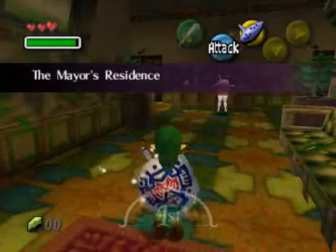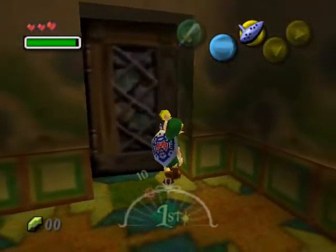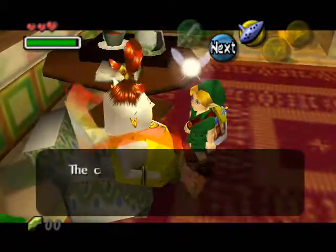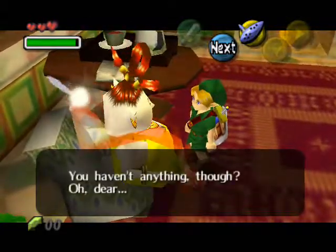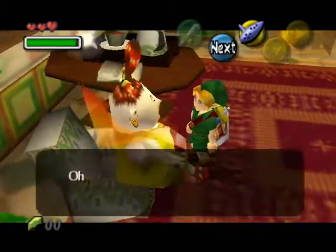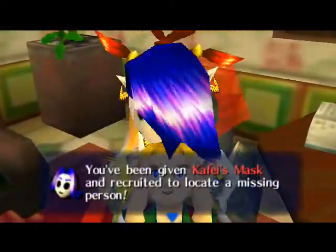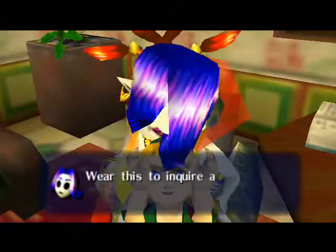And we want to enter here, so we can go over here to this room. Yep. And not roll into the wall. And we want to go to this lady right here. Yes, and we will look for him. And we got the Kafei's mask.